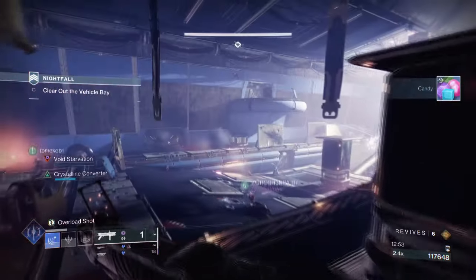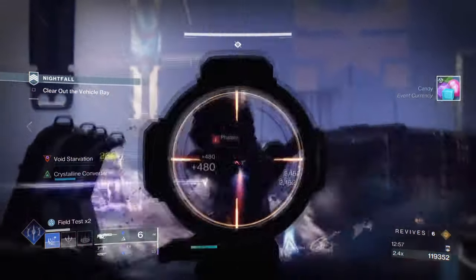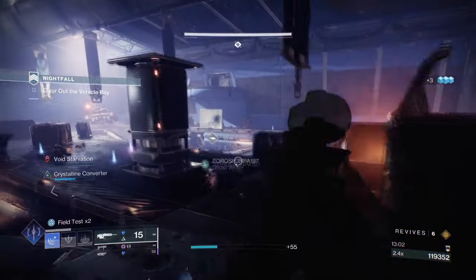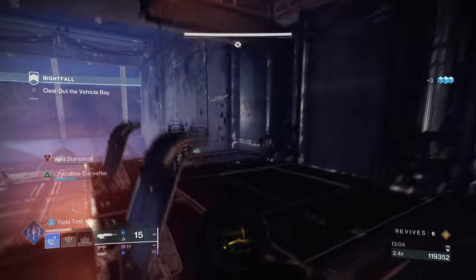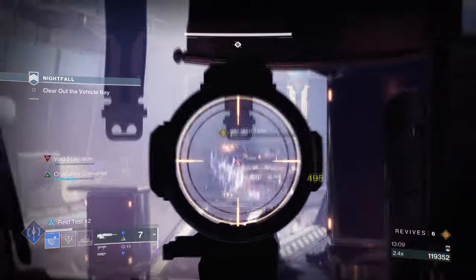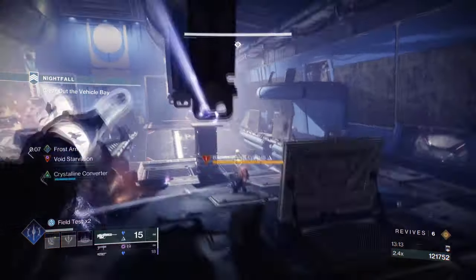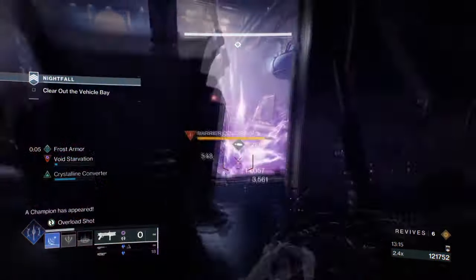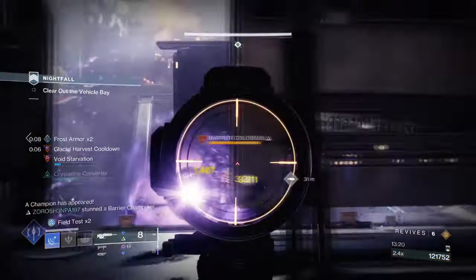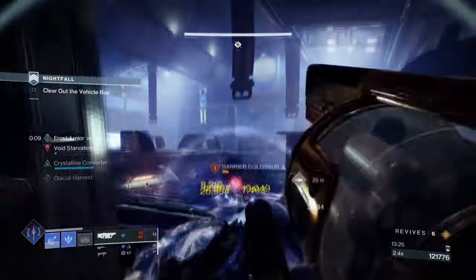The interesting part of the build is where we can be more risky thanks to Frost Armor. With Whispers of Torment and Rending in hand, you can deal more direct damage to targets while getting a damage buff from frozen enemies and getting grenade energy back from taking damage. This is a more reactive playstyle to fit into the Thin the Herd perk, where we can reload faster and auto refill our weapon more consistently. If you're good at leading your shots, GM-level minor and major enemies should be fairly easy to take out in 1-2 shots with the Grenade Launcher alone.